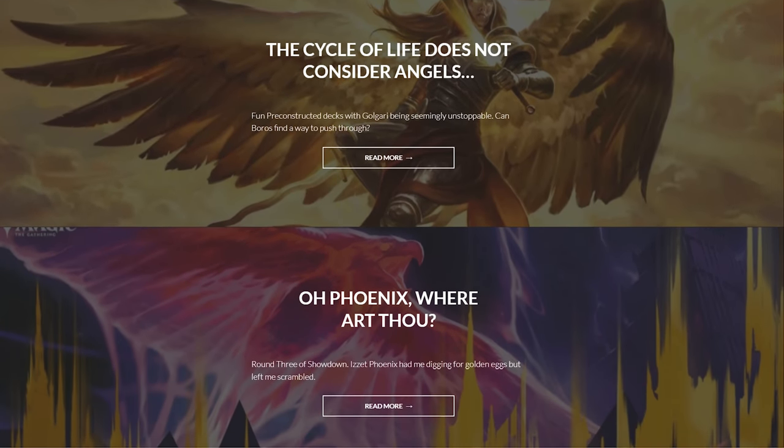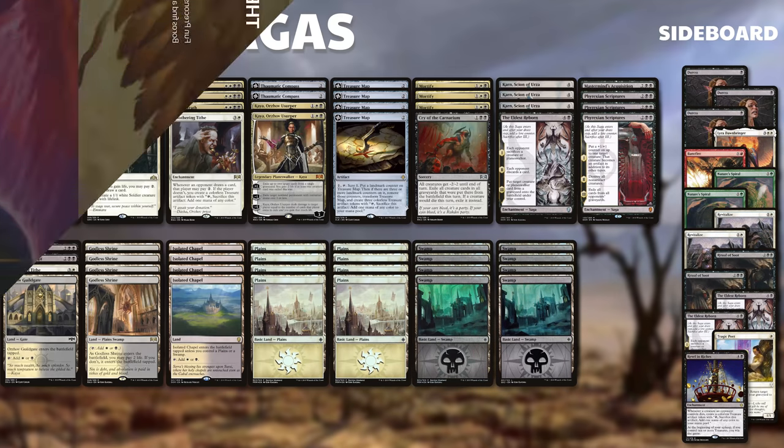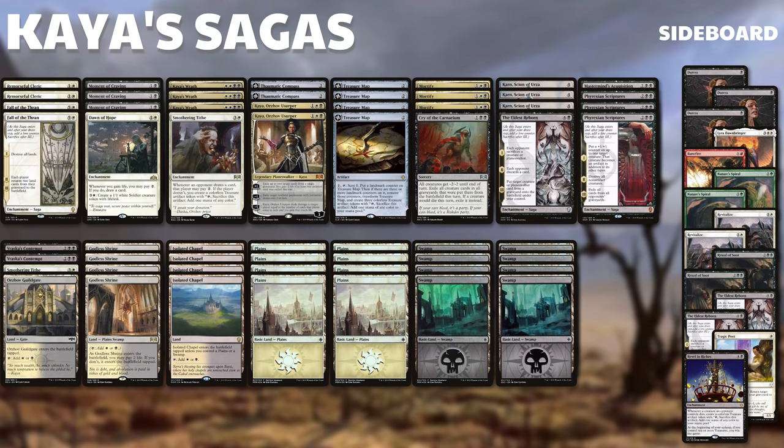So let's jump into the deck today and see what we're playing with. This is Kaya's Sagas and it's a deck I've had so much fun playing with already. It's based around Kaya and her minus five ability - you want to exile as much as you possibly can from your opponent, lock them out of the game, and then hit them with the minus five, hopefully dealing 10-20 damage. It's basically black-white control, so you've got Moment of Craving, Kaya's Wrath, Mortify, and Cry of the Carnarium to keep the board nice and clear.